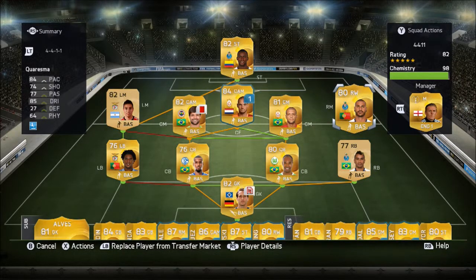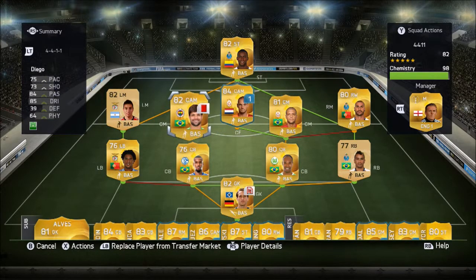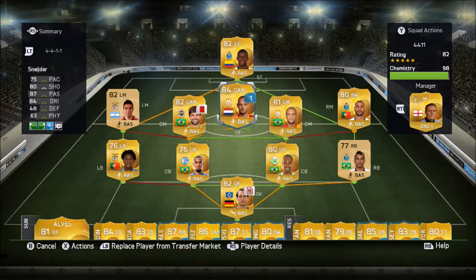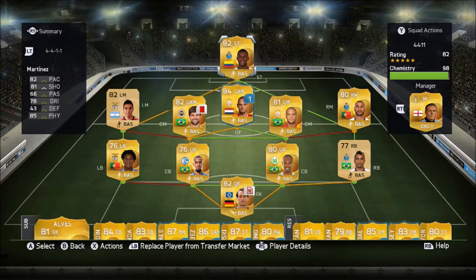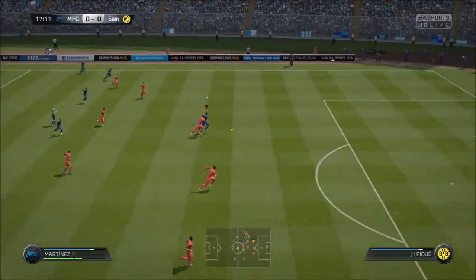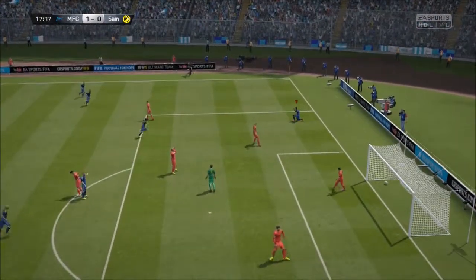Going into midfield we have the 5-star skiller Choresma, the Portuguese who has been forgotten about in football — came on as a big star and hasn't progressed as much as everyone thought, but he's got 5-star skills in FIFA and is altogether a decent player. The two CMs we have are Felipe Melo and Diego. Left mid we have Gaetan, centre attacking mid we have Schneider, and Martinez up top. Schneider is the star player, but Martinez is the goal scorer in the team.